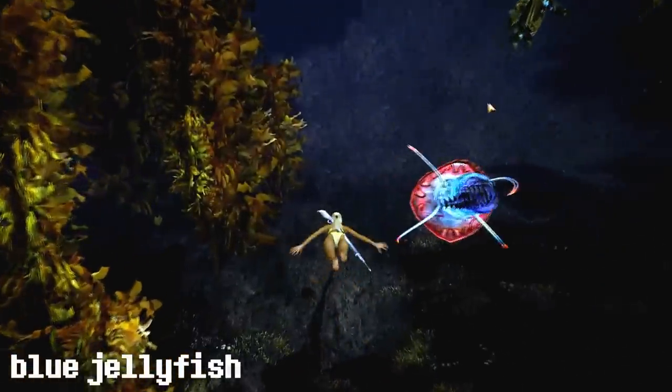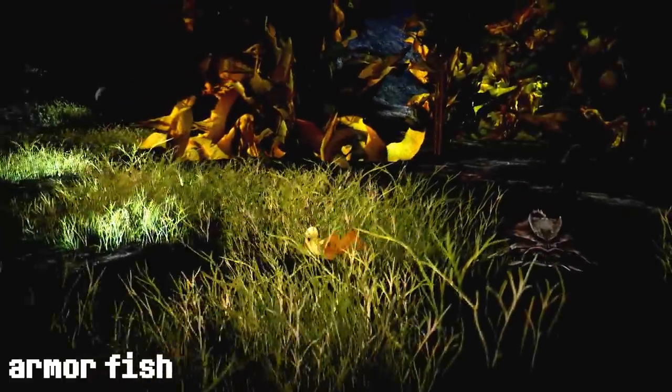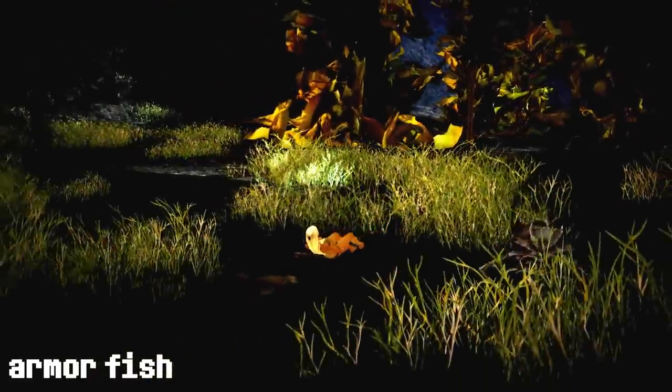It's the blue jellyfish. It uses a chilling whirl which will whirl its tentacles chilling the foes you strike. The armor fish uses a stunning rush that will rush at your foe and stun them.